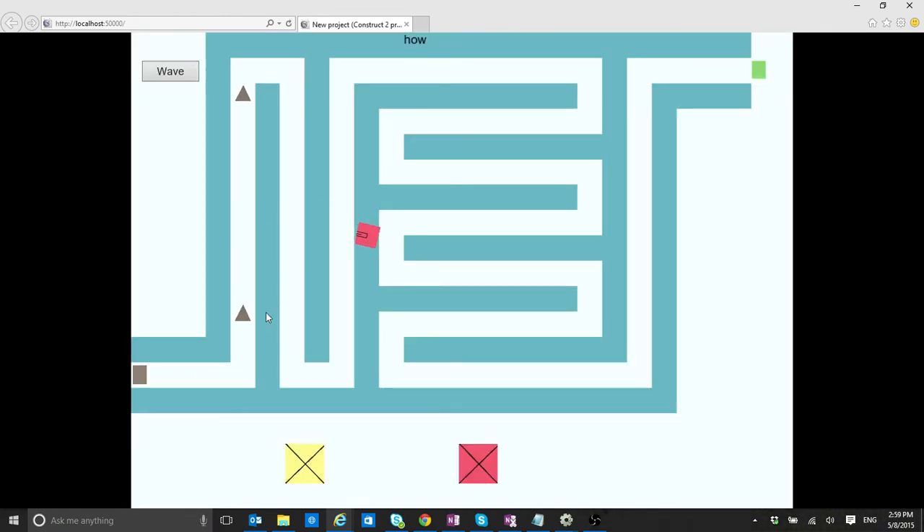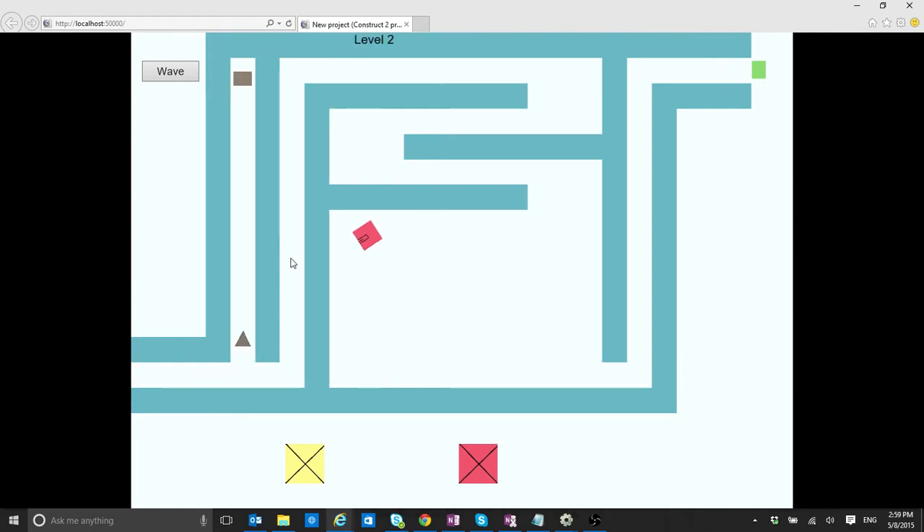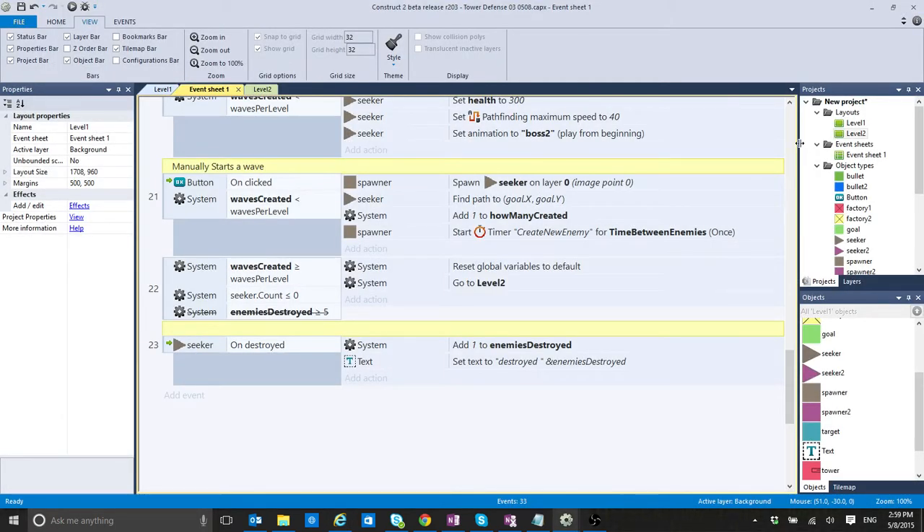I don't have anything that tells me I'm going to the next level — it immediately jumps and starts, which is not the best solution. You can see there's a flickering, so what I'm going to do is go to another screen.